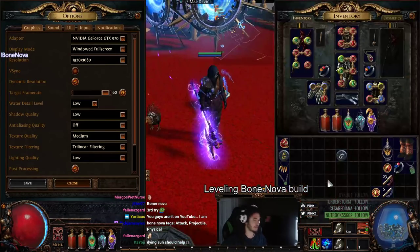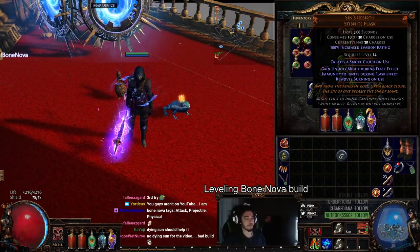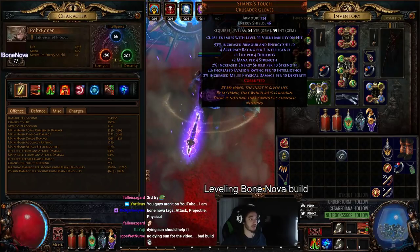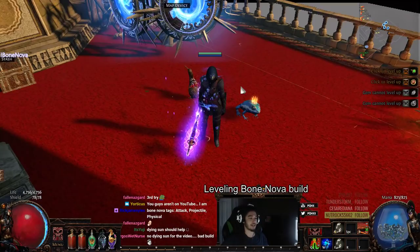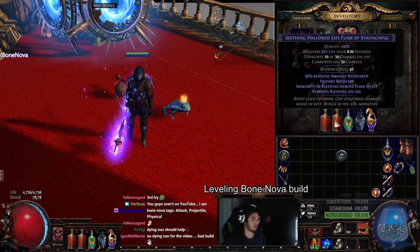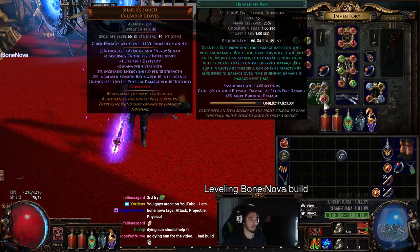With further testing, I noticed that I really did not enjoy the character, so I went out of my way and bought a Sin's Rebirth for some additional damage scaling just to show you guys. It does scale the Bone Nova. I also got a Shaper's Touch with Vulnerability on Hit, just to see what you can squeeze out of it. The last thing would be either a Taste of Hate or a Dying Sun — unfortunately it wouldn't really fix anything. Dying Sun might help because it adds two additional projectiles, but if you're going to invest that much currency, you might as well just make a real Cyclone build.